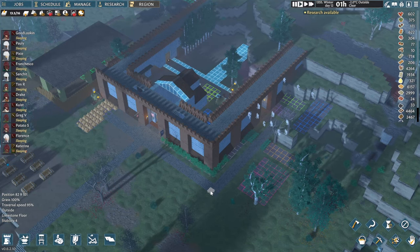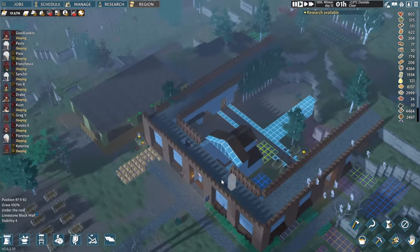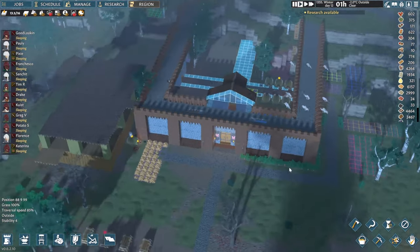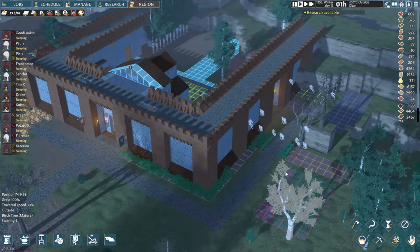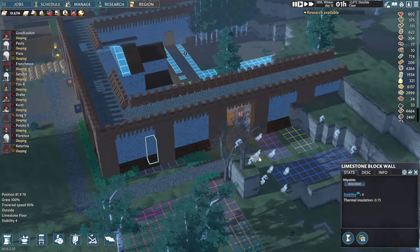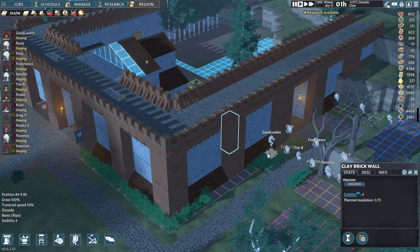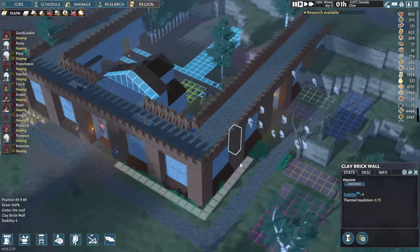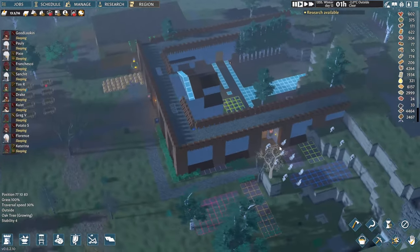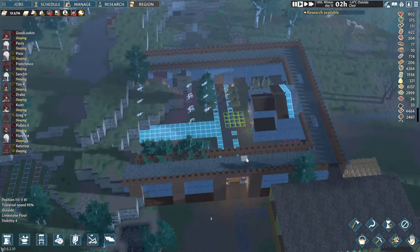Hello there and welcome back to another episode of Going Medieval. In the previous episode we started constructing a little wall around our core of the colony, and I've continued this off camera. Here's what we have so far. I decided to have the walls themselves made out of limestone block wall, and the little pillars outside are made of clay brick wall, just to give it a bit of contrast.